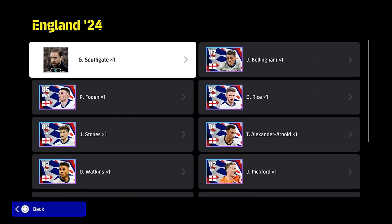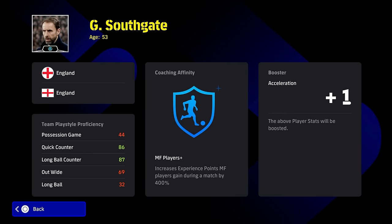But on this pack here lads, the big thing with Southgate is going to be the fact that he is a dual team playstyle proficiency manager. 86 quick counter, 87 long ball counter. And that is going to mean that you're going to be able to do a lot of stuff with the sub tactics. I'm actually going to go through it from the rip and set this team up perfectly. I think within the next couple of weeks, Southgate is going to be the meta, especially as he's got plus one acceleration and he can on the fly switch things up very, very quickly.